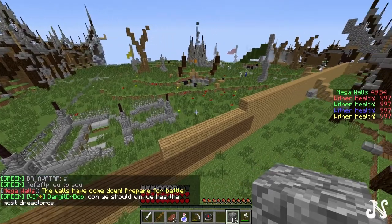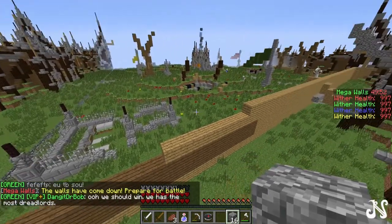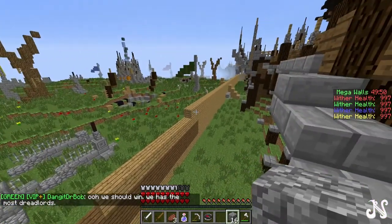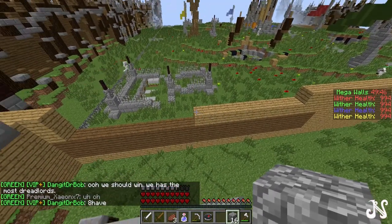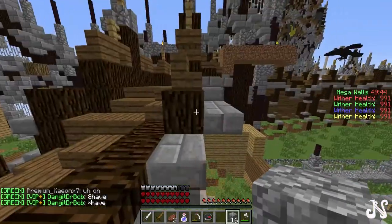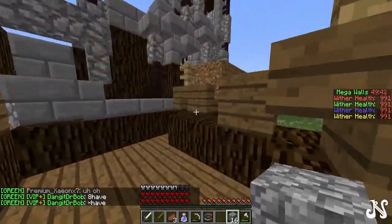The walls have come down and I'm watching my team members rush off for the diamonds. This is the front of our base — there's an enemy. I'll show you our trench.